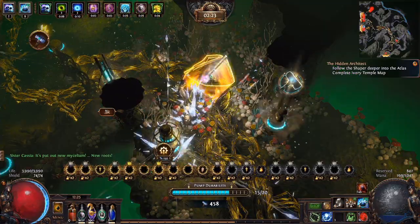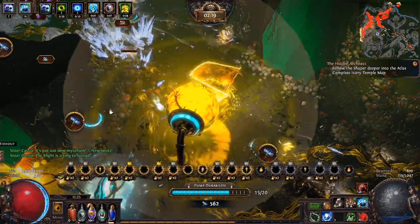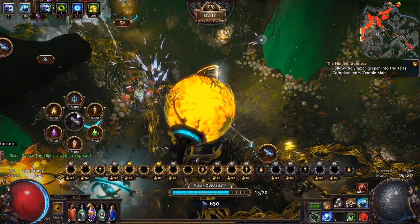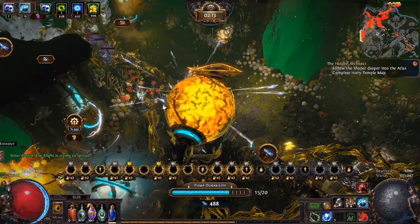Those 3 tower sets — summoning, ice, and physical — are probably the most important overall, since they just lock down enemies and give you a chance to kill them yourself. Without good use of these 3 towers, you'll be pretty quickly rolled over in blighted maps.